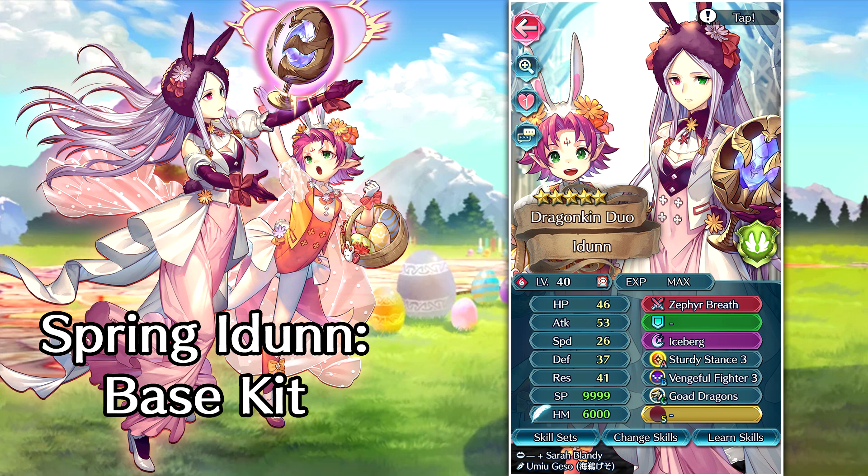Their weapon is Zephyr Breath, and it grants res up three. If they have a hone or rally bonus active on them, or if they're within two spaces of an ally, they can nullify the foe's follow-up attack. They also nullify any penalties active on them and inflict attack minus six on the foe. And of course, it's a breath weapon, so it has adaptive damage.